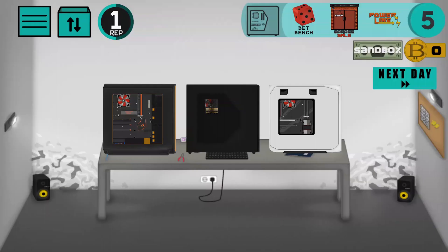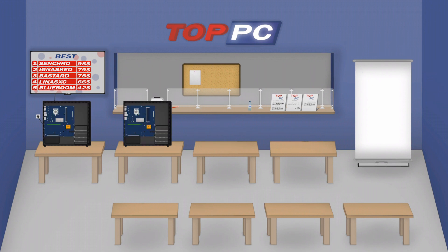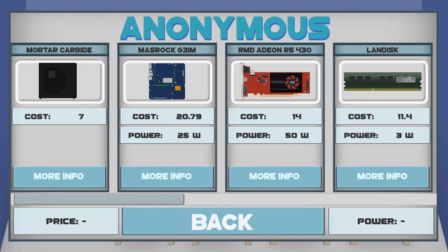We have six types of new benchmarks, and one of them is the betting benchmark. The cool thing is that you don't need a computer to play that benchmark — if you run out of money and don't have a computer, you can still play it and earn some money for a new one. As you can see, the game is building two computers and we need to say which one is the best.